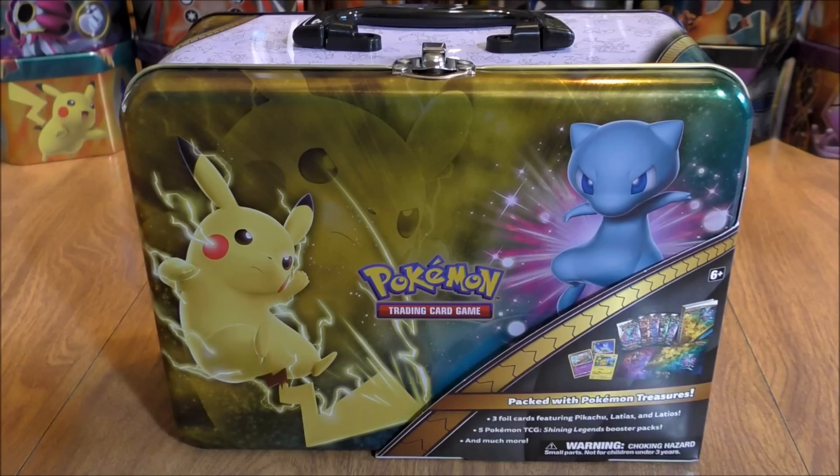This specific collector chest includes five Shining Legends booster packs, three foil promo cards featuring Pikachu, Latias, and Latios, a Pokemon coin, some Pokemon stickers, a collector's album, a Pokemon notepad and four pencils, and an online TCG code card.